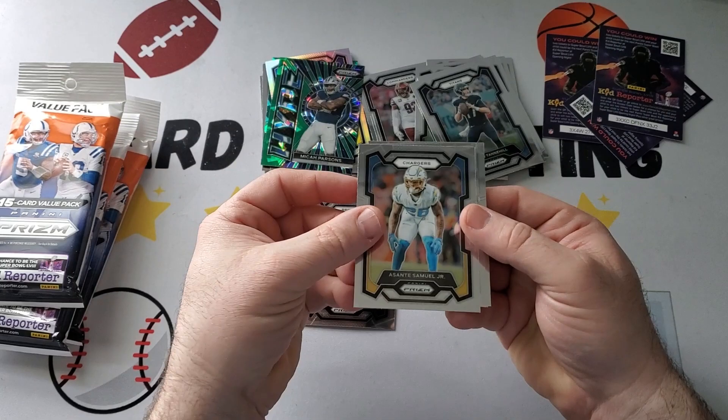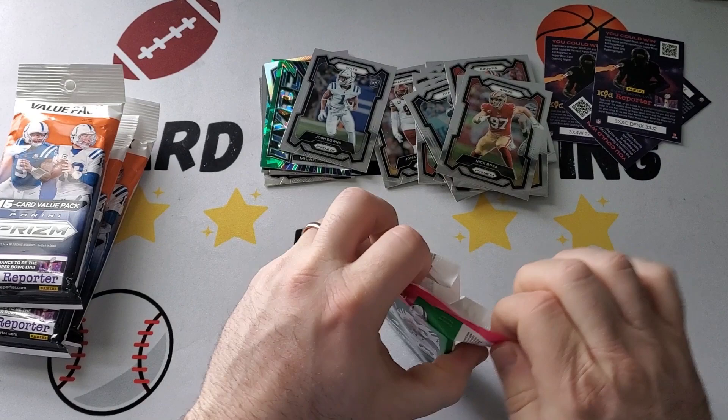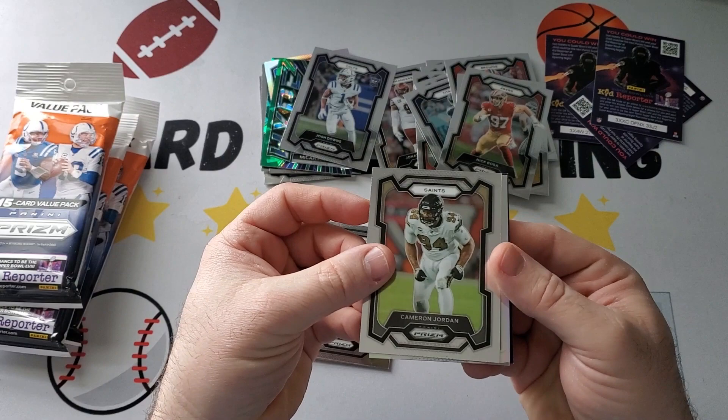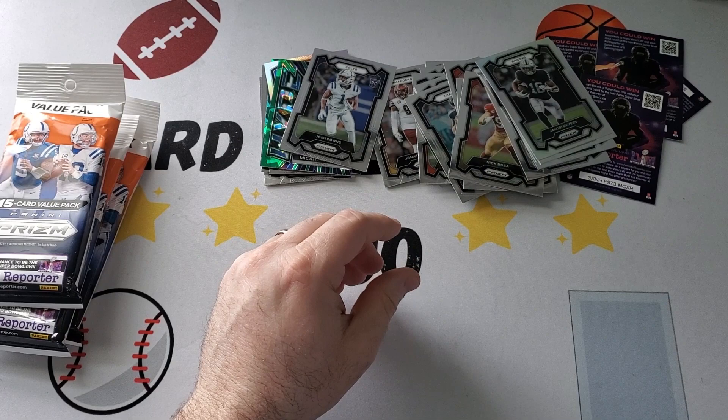Next one — just going to be a regular pack. Amari Cooper, Asante Samuel, Nick Bosa, and Josh Downs, so another rookie there. Next one — looks like we have another silver in here. We got Zach Ertz, Brett Favre, Cameron Jordan. Silver is going to be — Raiders — Jacobi Myers.